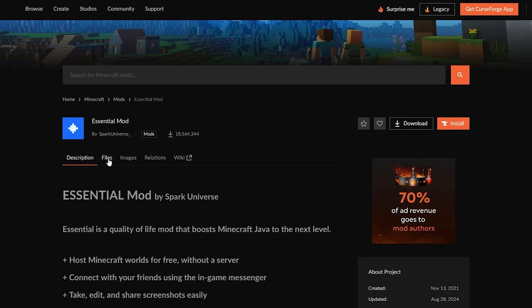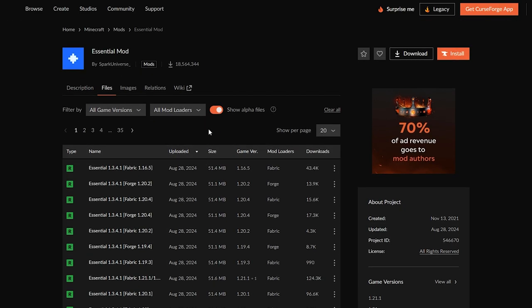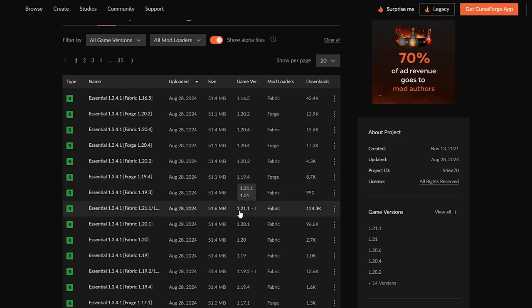When you're here, come down to Files and click on that, then scroll down. What you're going to want to do is download the Fabric version. I've heard that Forge doesn't really work that well, so I wouldn't recommend using it at the moment. Fabric seems to work fine. This one here is for version 1.16.5, but if you want the latest version of Minecraft, scroll down a bit more and you'll see 1.21.1 — that is the latest version — and this is for Fabric.